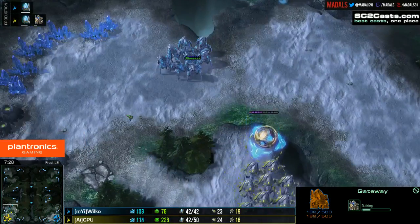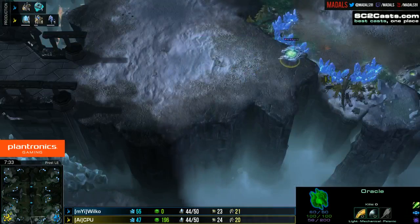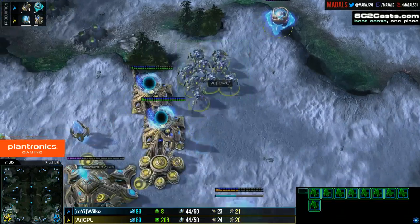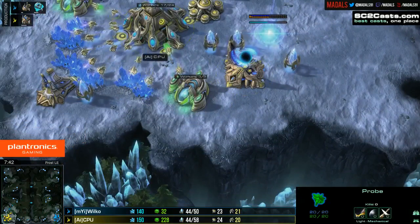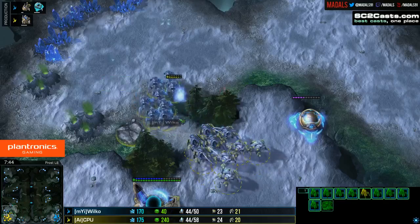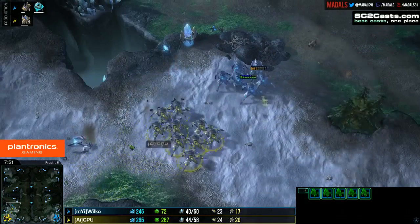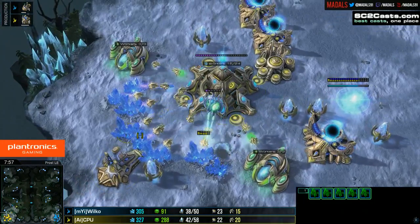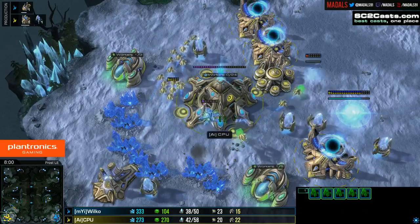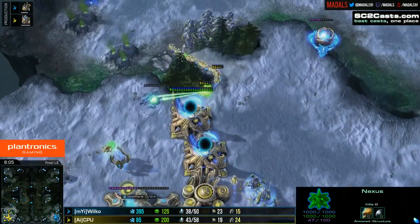CPU checking to make sure there's no natural expansion. The Oracle is not going to fare too well against Blink Stalkers because they can blink straight underneath it and snipe it out, especially with this many of them — it really has to hit with an element of surprise. Wilco baits the Stalkers down and does get the Blink out of them, but loses a significant number of Stalkers as a result. The Oracle should rack up a fair few probe kills, but it may not compensate for the sheer number of Stalkers already lost.